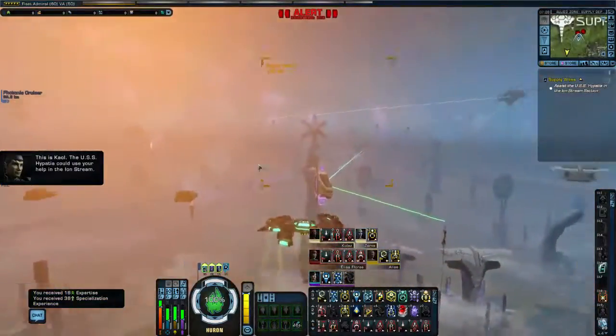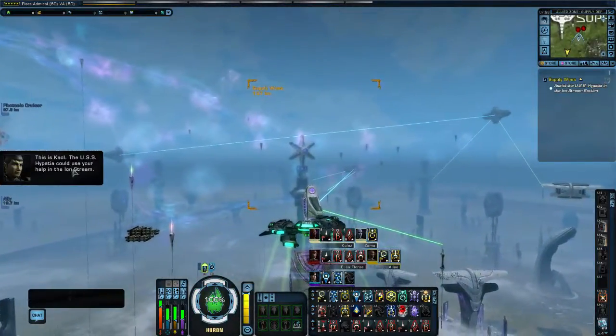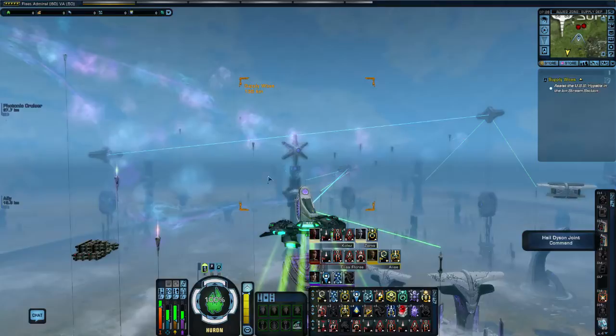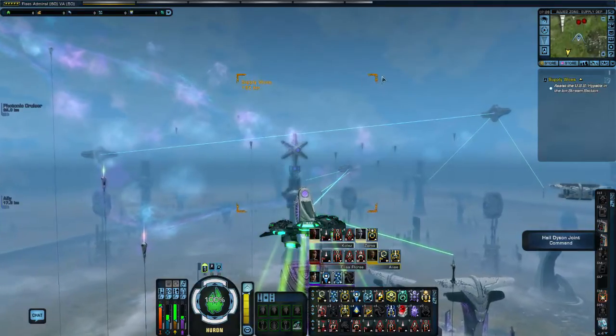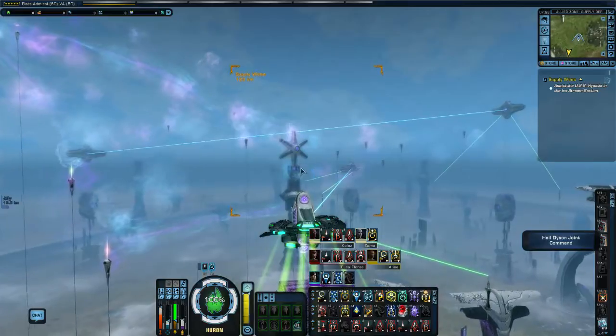So we're next. The first part is to go to the USS Hypatia. This is it marked — you can see the square marked here. We're basically going here.